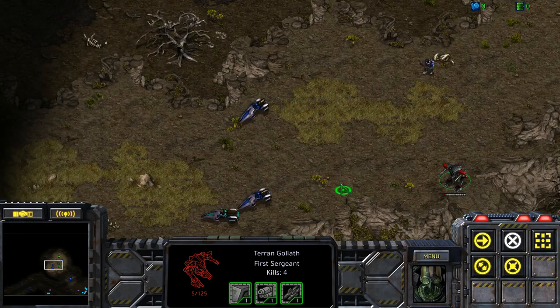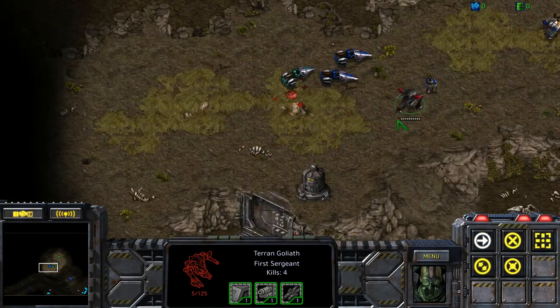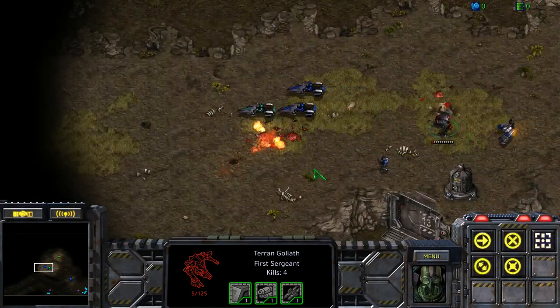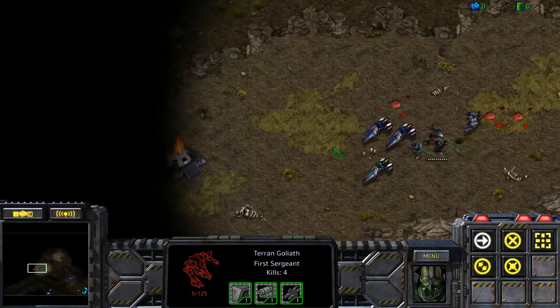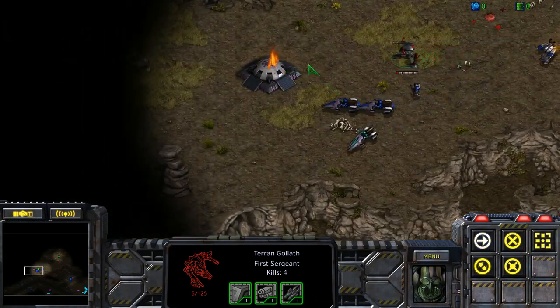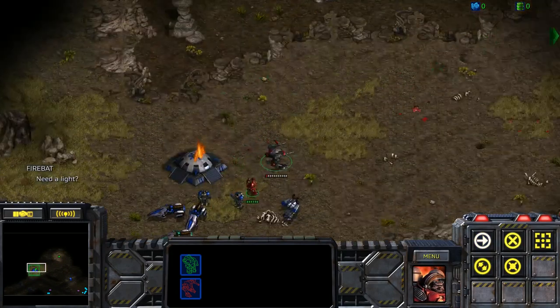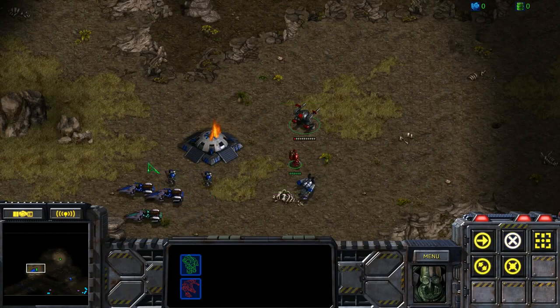Hopefully we can find some more reinforcements. The two Sunken Colonies were supposed to stop us from going there. Let's keep going — hopefully we can find some more bunkers. If we get reinforcements I guess we just want Jim Raynor tanking most everything. Another bunker! Need a light. Roger that.